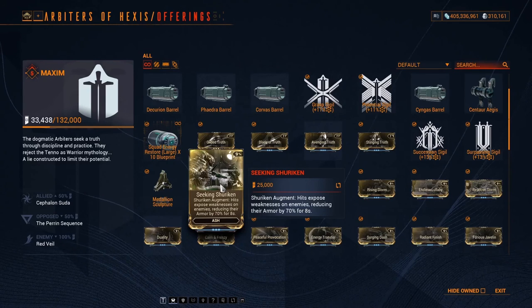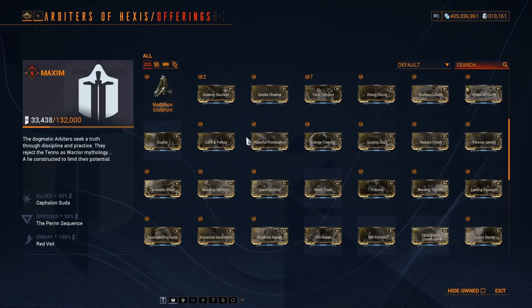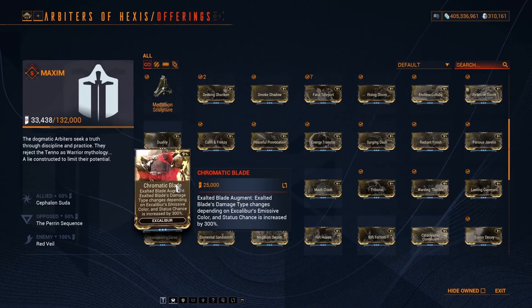After the Helminth system was introduced, we can now put Ash's Seeking Shuriken ability on any frame, so Seeking Shuriken has become a very popular augment. You can buy this one and sell it for 10 to 15 platinum on the market.